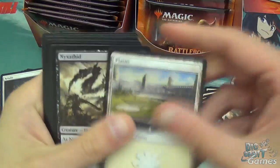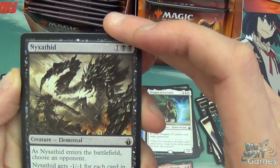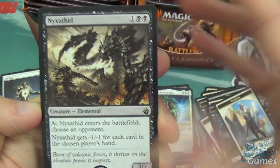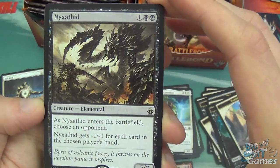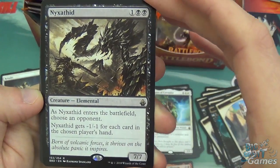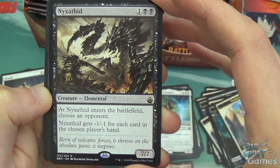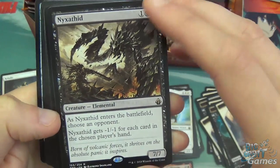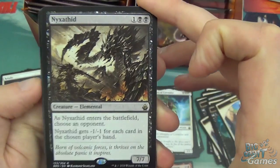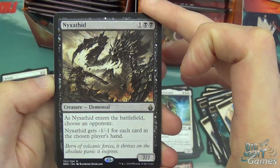Warrior, Plains, and Nizathid — three mana, 7/7 elemental. As it enters the battlefield, choose an opponent and it gets -1/-1 for each card in the chosen player's hand. So choose the aggro player who's ditching their hand every turn and hope they can't refill it. Never choose the person that has Reliquary Tower out — pro tip. But other than that, it's a really good early game play.